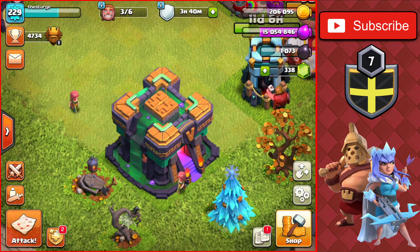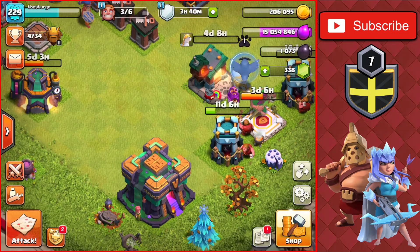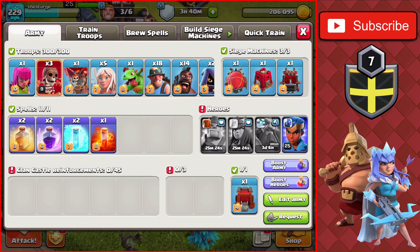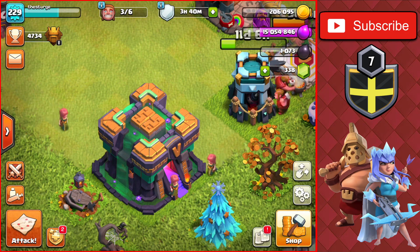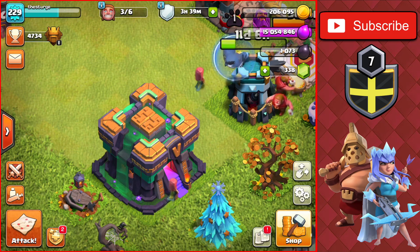With all of today's upgrades done and the attacks shown, Titan League is the best place to farm at Town Hall 14 if you're using a real army like the Hybrid strategy used today. That's going to do it for today's video — hopefully you enjoyed it. If you want to see more Town Hall 14 content like this, make sure to like and subscribe. See you in the next one, peace out.